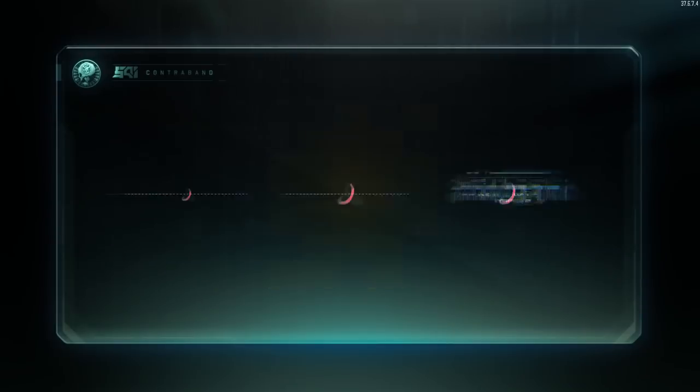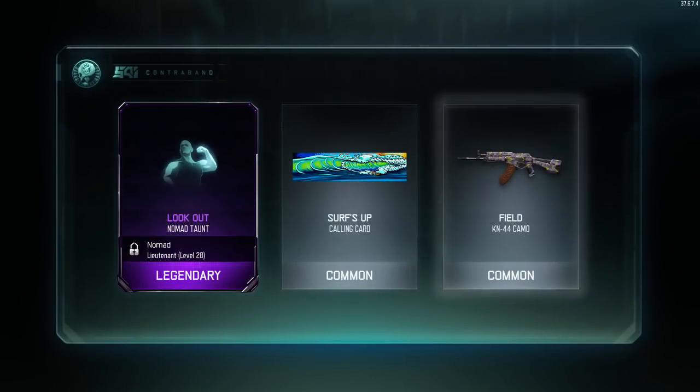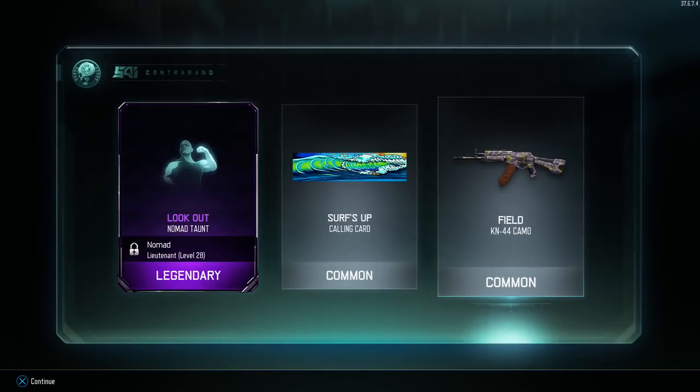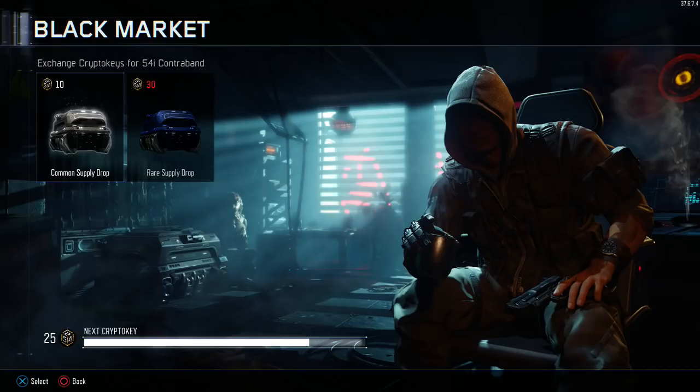Number three. We got two rares so far. Oh shit! That's a really cool thing too. Look at that — it's just psychedelic. I think I have that, but either way, that's a legendary. We're on fire. Rare, rare, legendary. Nomad taunt. I can dig it. Another taunt. I like it.